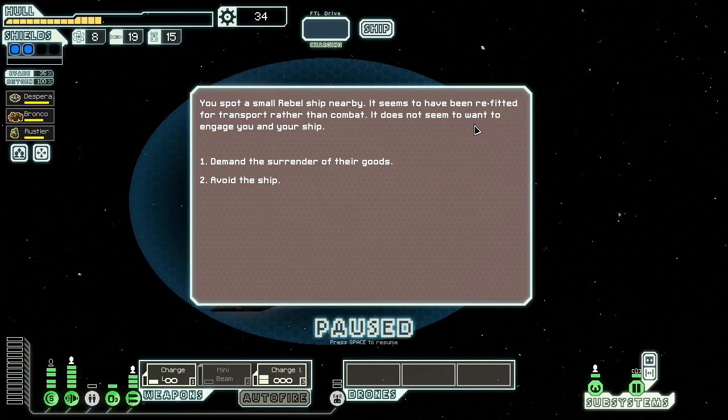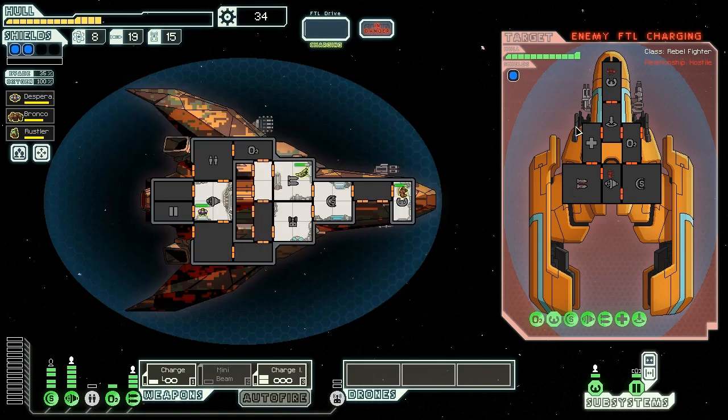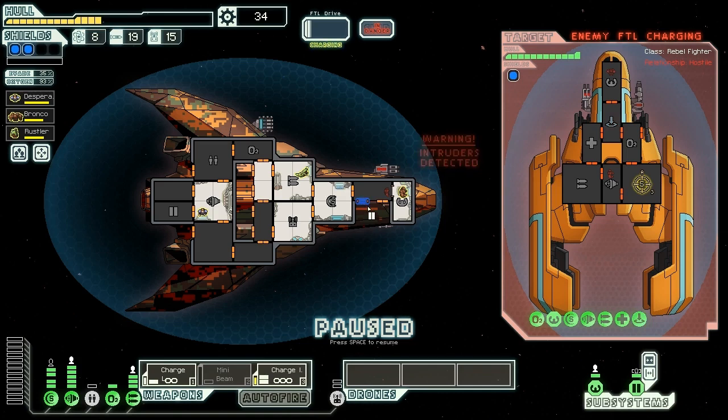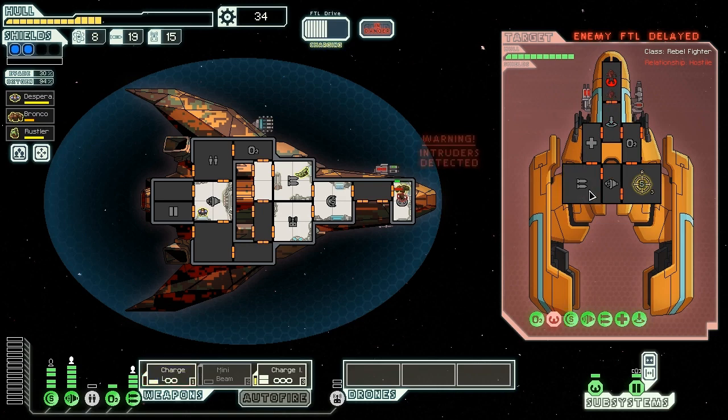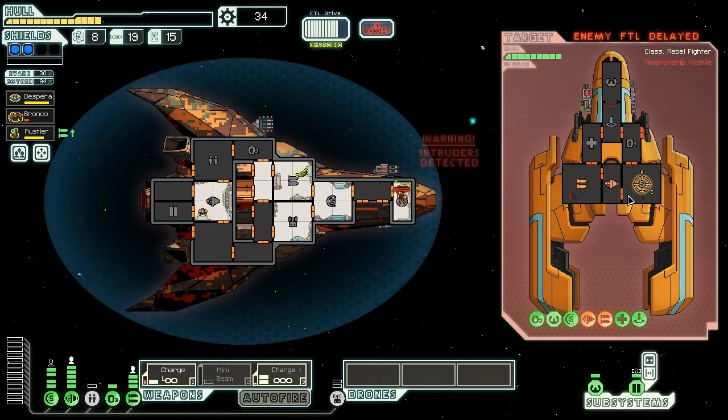We spawn a small rebel ship nearby, refitted for transport rather than combat. It doesn't want to engage us, but we demand they render their goods — we're prepared to secure their cargo by force. They don't want to fight and are trying to escape. Their weapons aren't that dangerous. One ion shot should knock those shields down, then our charge lasers can wreak havoc on them. They are going to try boarding us again, which sucks. Our pilot should be able to handle himself. Fire a shot in there — charge laser, knock out that helm. We miss one but the second knocks it out. If we keep the charge ion knocking out shields we can aim for weapons next, then engines. Our pilot's very low on health but Bronco is doing okay still.